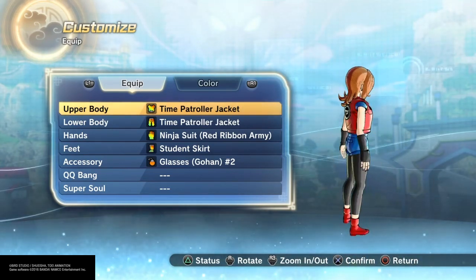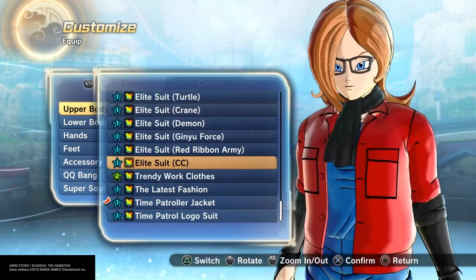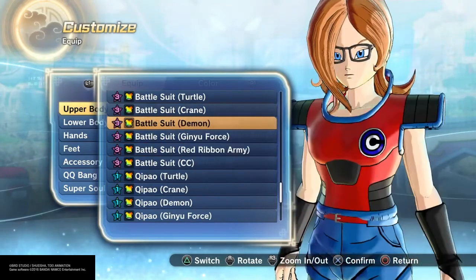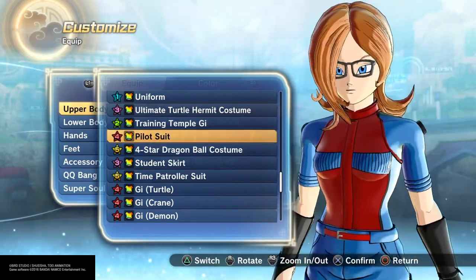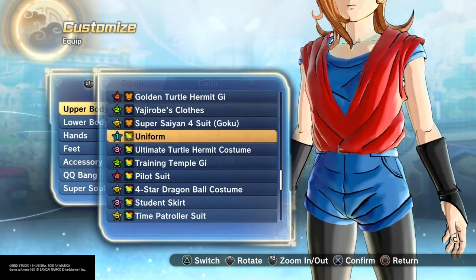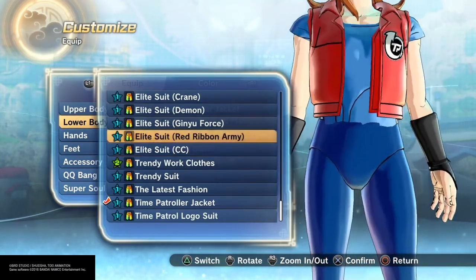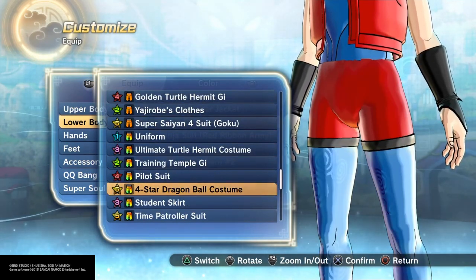I got the time patroller jacket, which works out perfect for that. I tried to rummage around for a shirt and there was nothing close — there was something a little bit like that but there was really nothing I could do too much. So I ended up going with this. These worked out great — nothing splits here, not even the pilot suit.